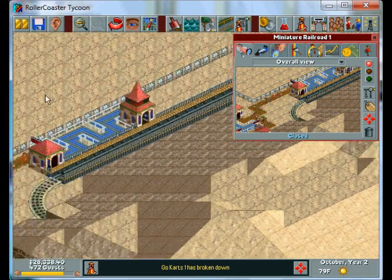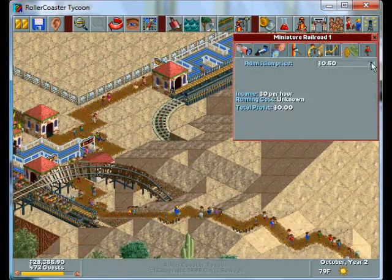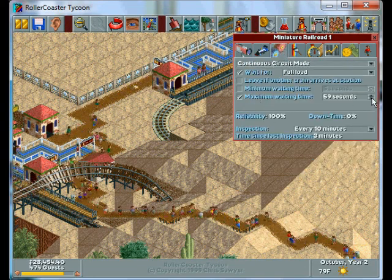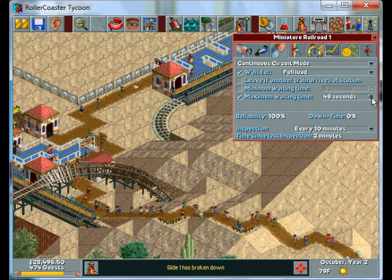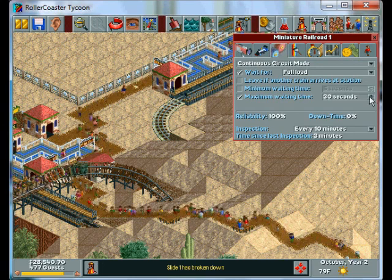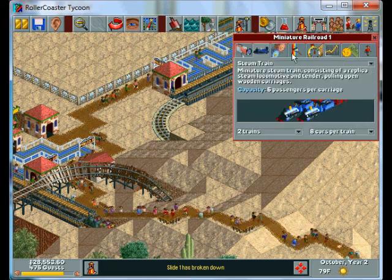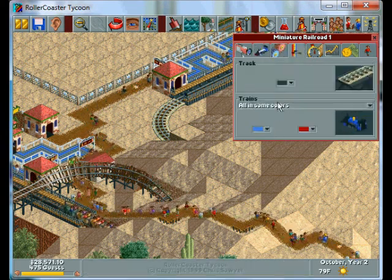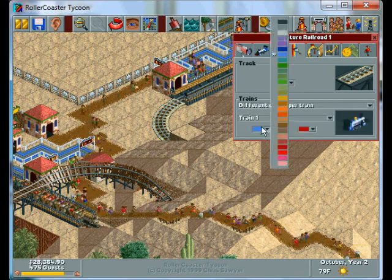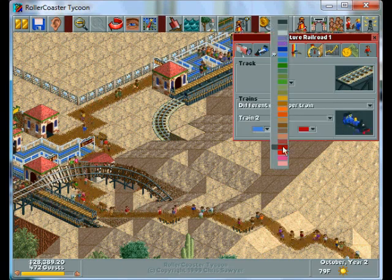That path to the exit is already handled, so yeah, this is good. Go ahead and open it, and I'm gonna make it 80 cents. Usual 10-minute inspection with a 30-second maximum wait. Two trains — let's make one train all blue and one train all red.